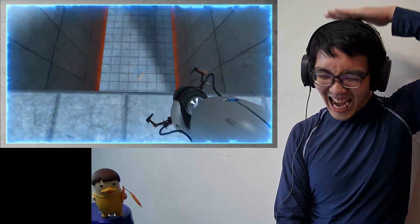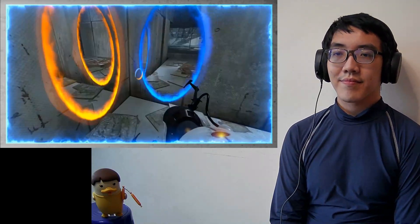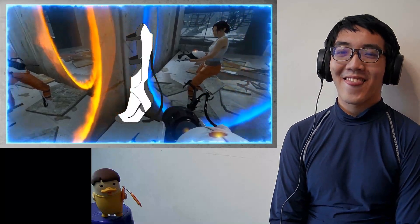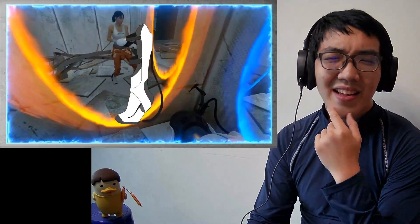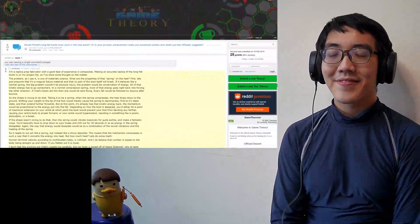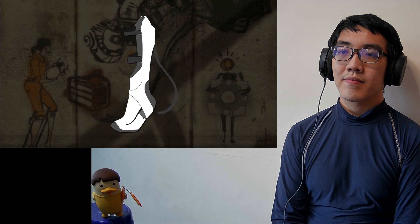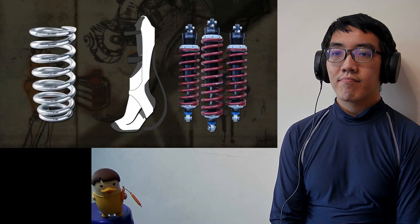And while they definitely made the game more fun, they seem impossible. Just this tiny spring right here to keep you from breaking your knees? Are you absolutely sure about that? It's a bit sus, isn't it? As Reddit user Verdatum on the theorist subreddit put it, these things, if they worked by compressing and then decompressing, are more like springs than shock absorbers.